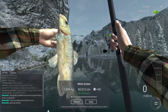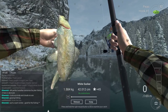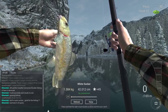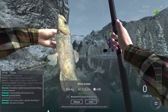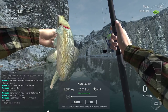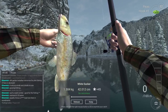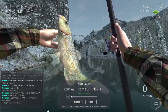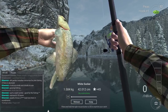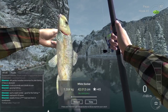Hey guys, KP Xamino here, and in this guide I'm going to show you how to catch the white sucker. He's from the carp family — they call him white sucker because he's got very big lips and he sucks along the bottom for food. It's a beautiful fish, kind of like a little golden carp.